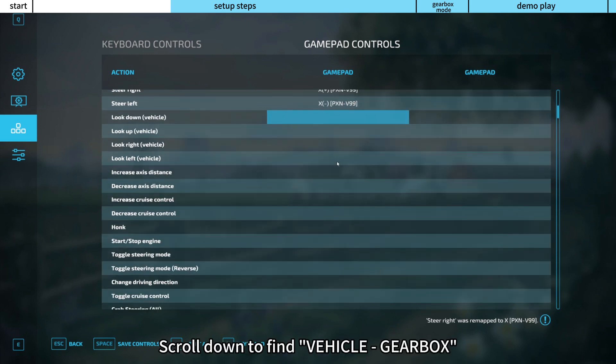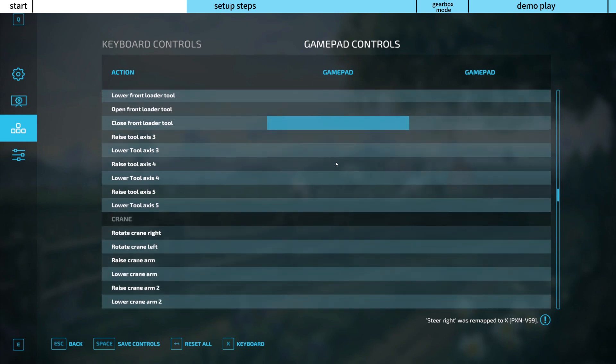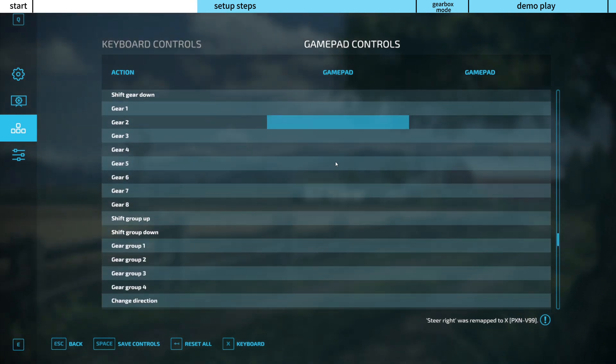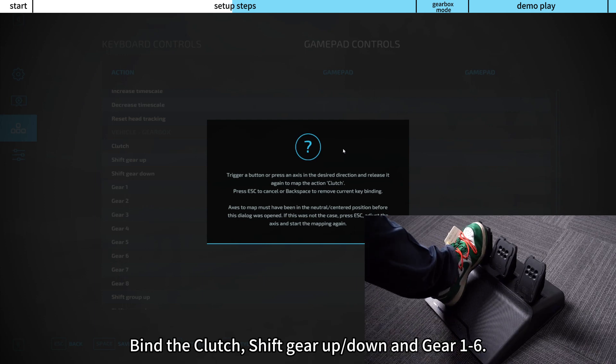Scroll down to find Vehicle Gearbox. Bind the clutch, shift gear up, down, and gear 1 to 6.